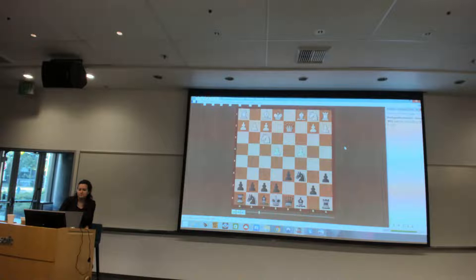The move h3 is like prophylaxis against all these mission 24 ideas - bishop g7, knight c3, knight f6, which is great. Now of course castles is sort of automatic, but besides castling we also still need to have a plan. I thought, what can we do that's more useful than castling? Maybe we can use the tempo for something more useful, and I decided to immediately start the transfer of this knight to c5.